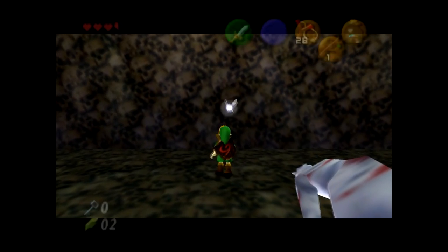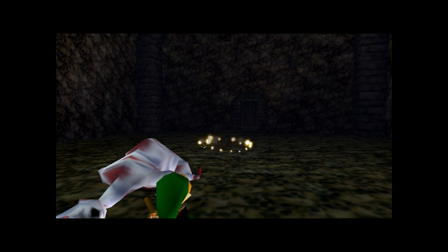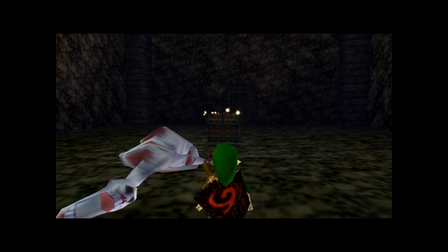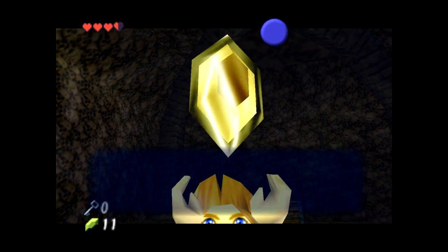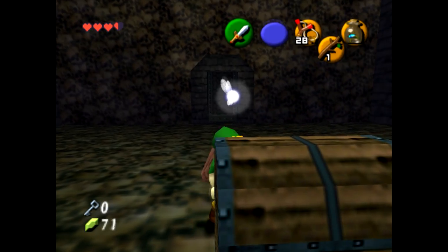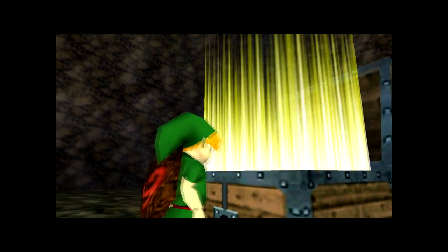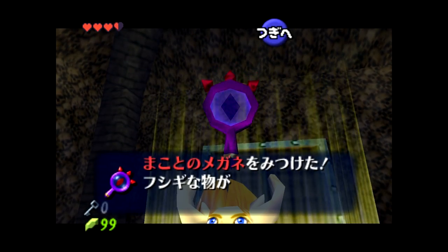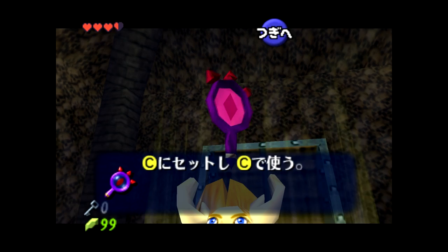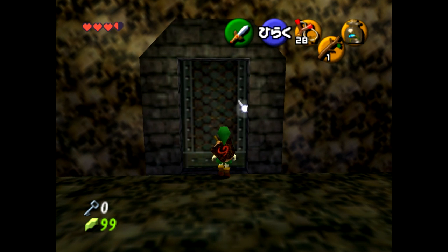Once you've defeated Dead Hand, in the back of the room there is an invisible chest that contains 200 rupees. This can be used to buy the Hylian Shield in the Hyrule Market before we do the Door of Time skip. If you need it, the Lens of Truth is in this chest. The entire reason we needed to defeat Dead Hand is so that we can go back through this door and reload the actors in the next room.